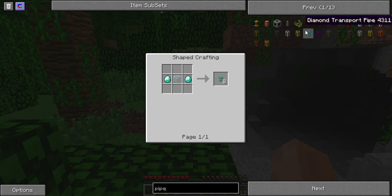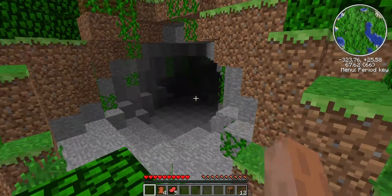We're eventually going to get to diamond transport pipes, which, if I remember correctly, will allow you to sort your items.